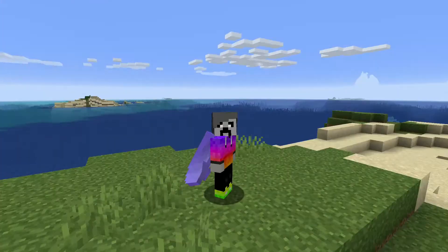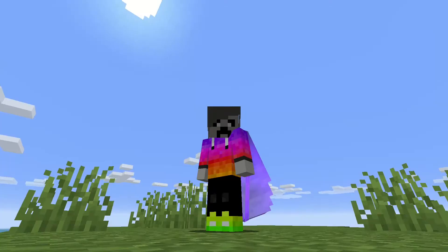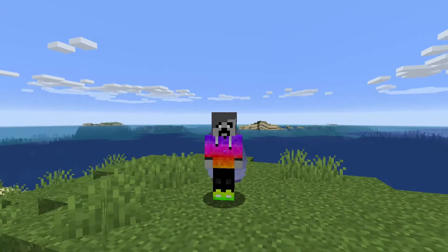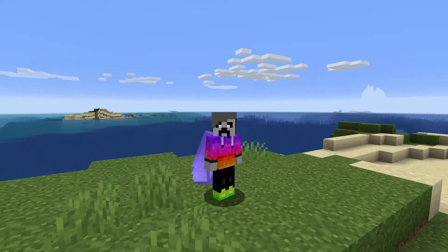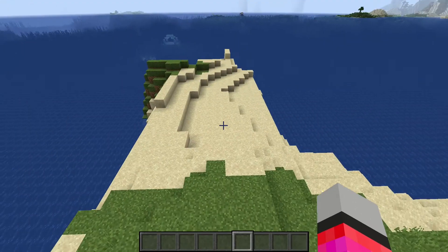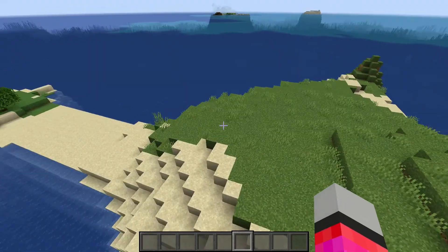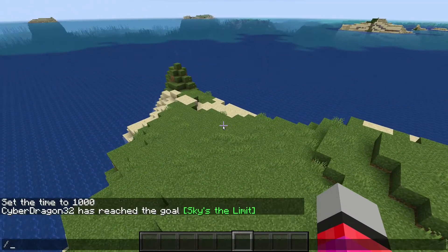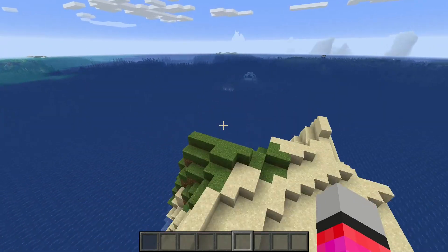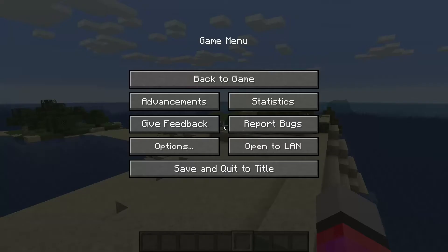Hello, welcome to another video. In today's video, I am going to be showing you how to get custom Minecraft crafting recipes in your game. There are two exceptions: you have to be on Java Edition and you have to have commands to activate your data pack. We are going to be making a data pack for custom crafting recipes. There are more complicated ones, but this is the easiest one.